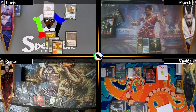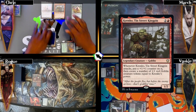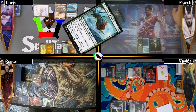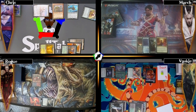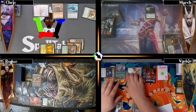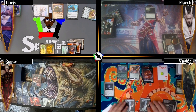I play Kher Keep as my land, cast Krenko Tin Street Kingpin - which gets a +1/+1 counter and creates goblin tokens whenever it attacks - then cast Toski Bearer of Secrets. I move to combat, attack March with Esper Sentinel to draw a card, and pass. March plays Command Tower, casts Sangromancer - a flying vampire that gains him three life whenever a creature an opponent controls dies or an opponent discards - and passes.